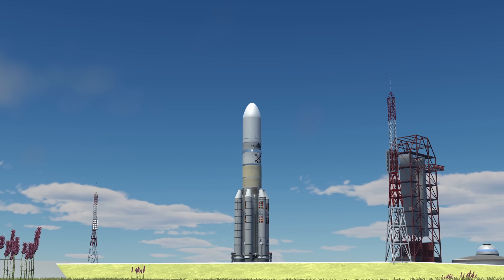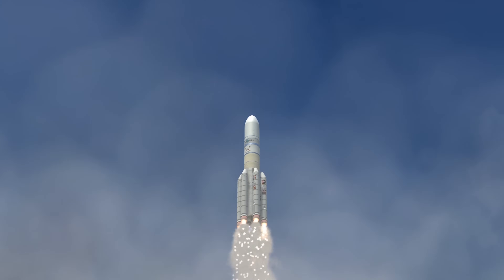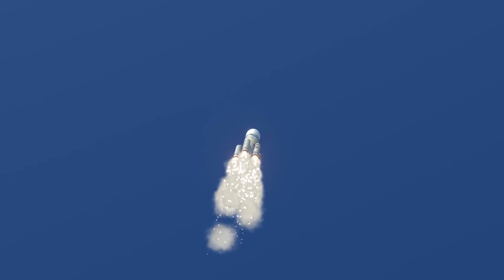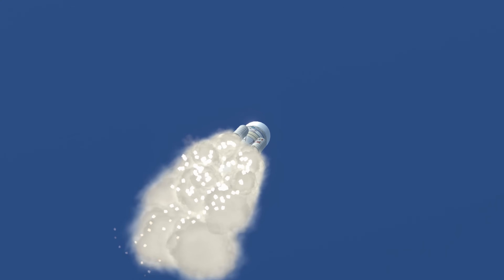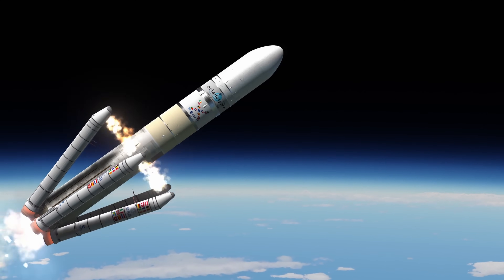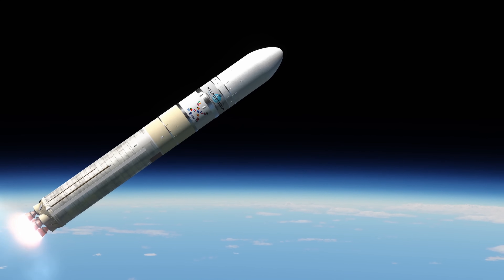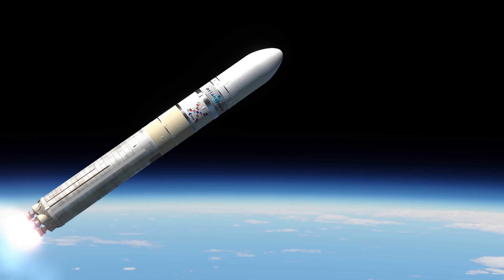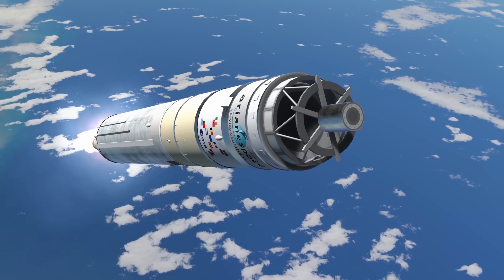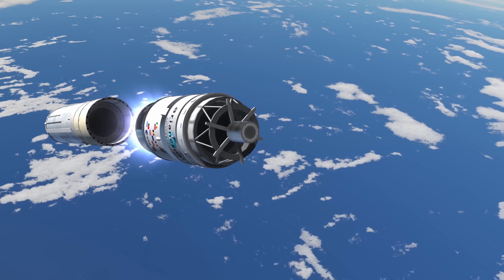Before we finish this video, I'm going to show that it does actually fly. We'll get a few beauty shots of the big beastly Ariane X taking off from Kourou Space Center. Yes — it flies, it works, and I tested it all the way through to completion. It can get 100 tons up to low Earth orbit with fuel remaining, which means there's a good chance we can probably take more than 100 tons, especially if I upgrade the core stage with an extra two P241 boosters. We might even be able to get up to about 120 tons to low Earth orbit.